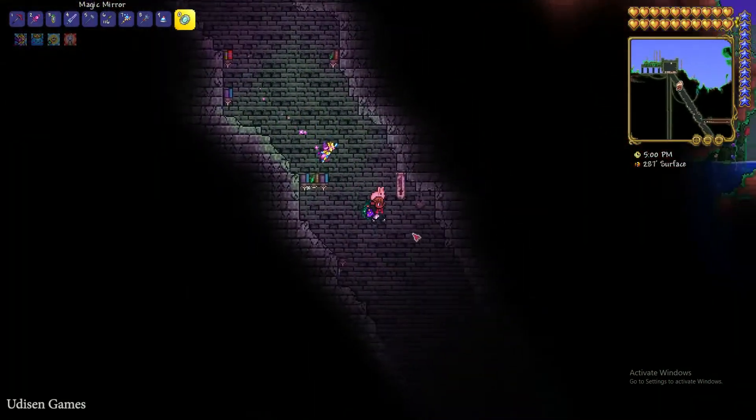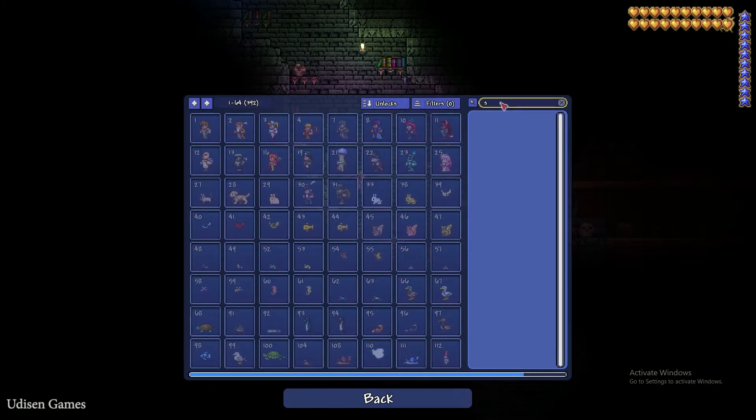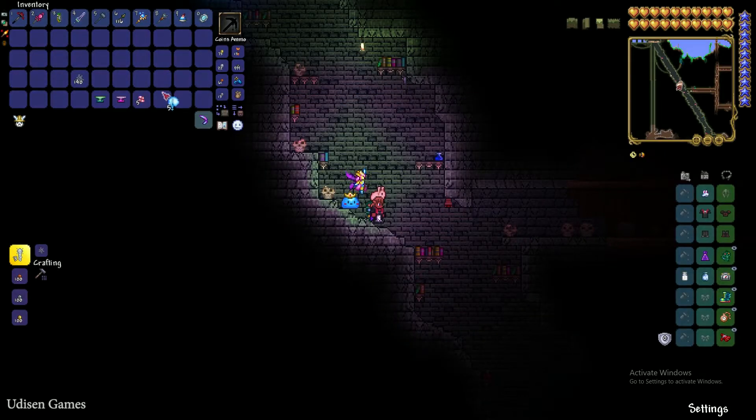Go inside the dungeon and find a very special creature called the Dungeon Spirit, which can drop ectoplasm. It is a rare creature, so explore carefully. You must collect 5 ectoplasm.